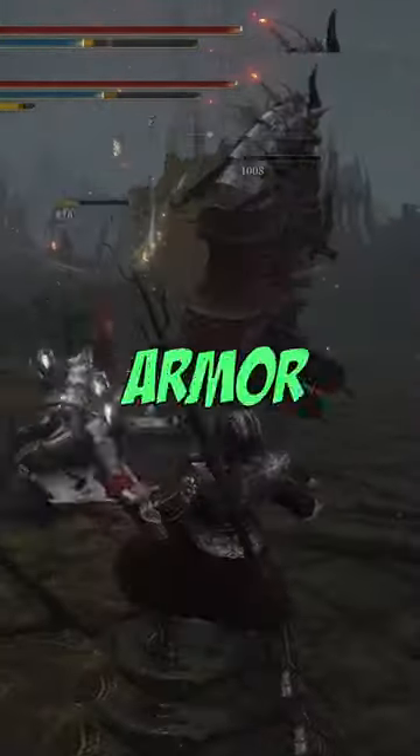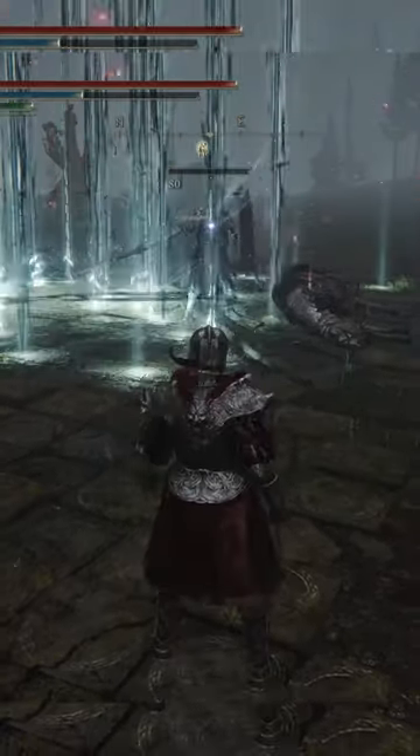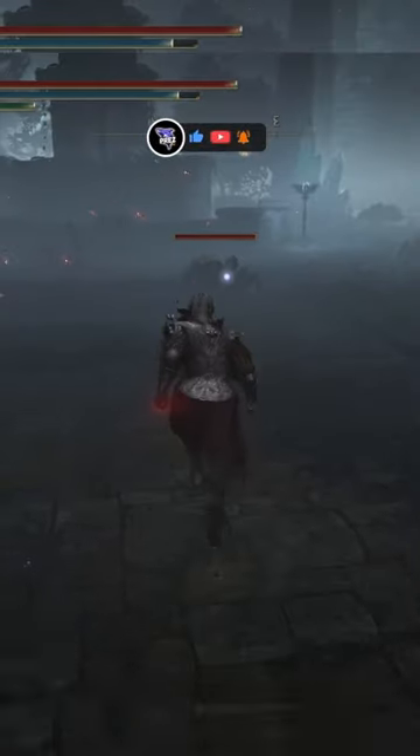I guarantee you missed this rare piece of armor in Elden Ring. This armor is probably the most strange piece since it's literally the biggest piece of armor in the entire game, and since it only has a 2% chance to drop, you probably missed it. Besides it just being a massive piece of armor, it has a passive ability on it too, which makes your flask more potent to use.